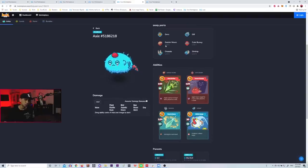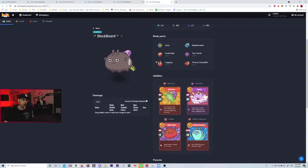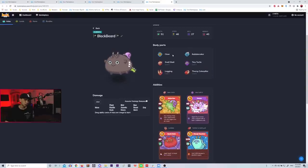The last Axie is a Dust Terminator with 46 speed — meaning the eyes and ears body parts must be bird or Aqua type. The body parts are Snail Shell, Tiny Turtle, Legging, and Tony Caterpillar — this exact build. It can reach 2500 to 2800 MMR, even top 100 leaderboards if you really master the team. Go copy it and it will work.